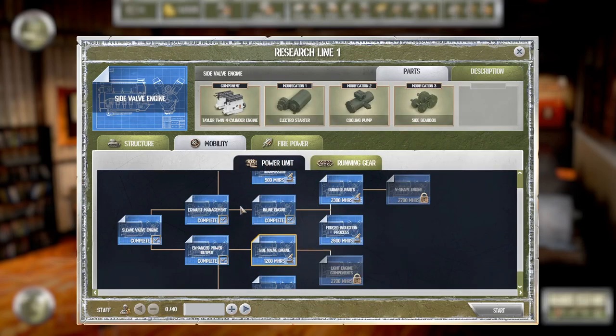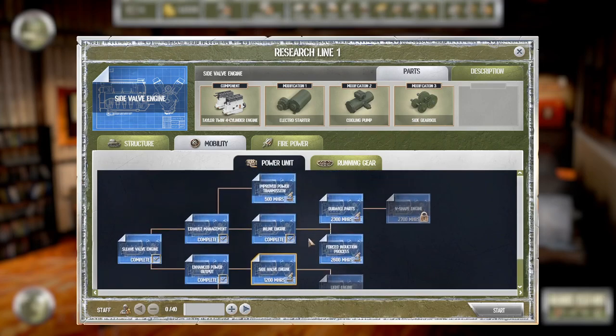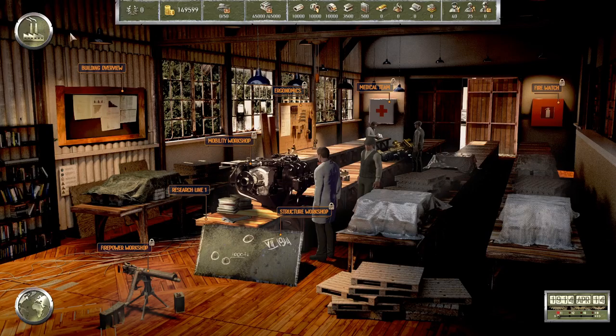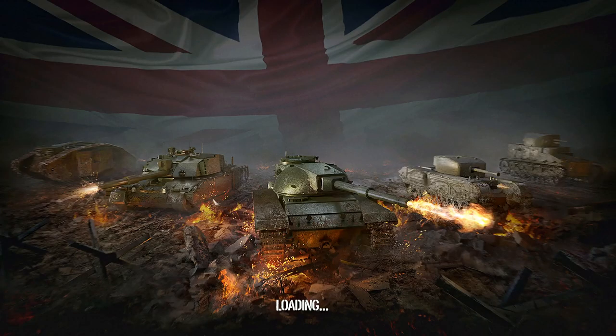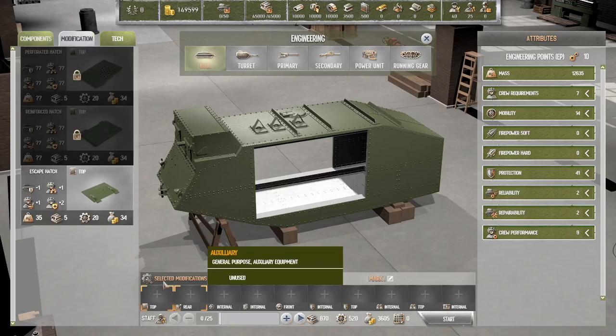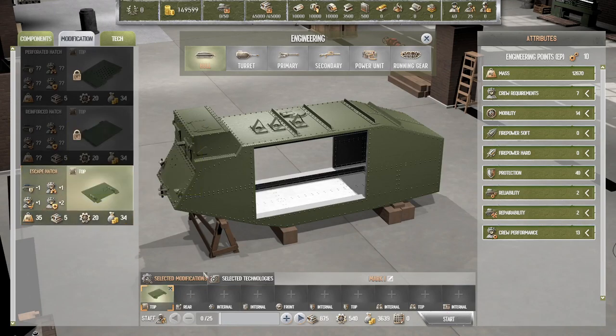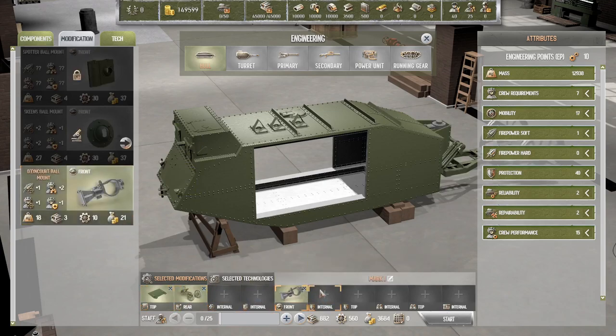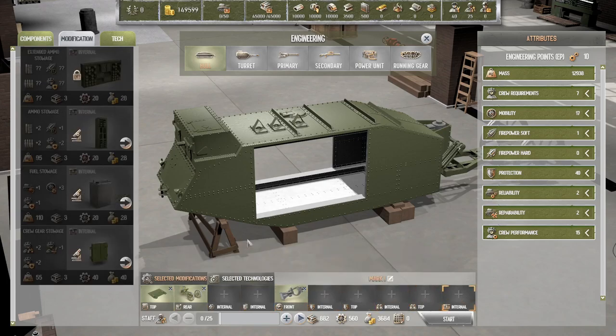Power unit — we want the side valve engine. We want the improved power transmission, that's the first thing we want. 25 on that, yes. Then we can go to engineering and do this guy — plus one awareness, you know what let's do that. We'll do the dying court thing, and that's it. Three days.